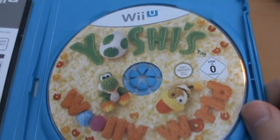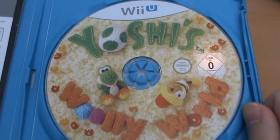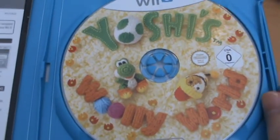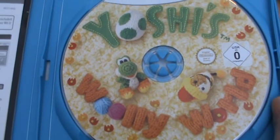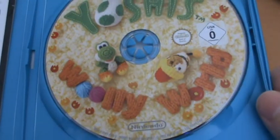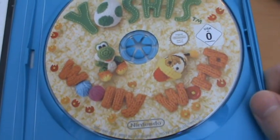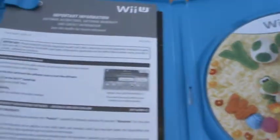Inside we have our disc, and this is really beautiful — they just went above and beyond on the disc art. You can see this special diorama, and we've got Poochy and Yoshi looking up at us and waving, and it's just adorable. We've got all this embroidery around the side, it really pops out on the disc — all the flowers. It just really looks great. I always appreciate it when Nintendo goes above and beyond.